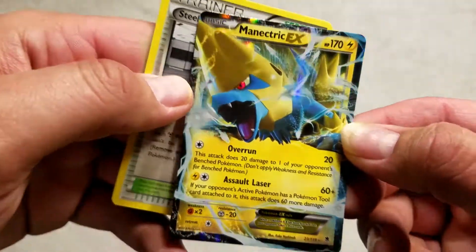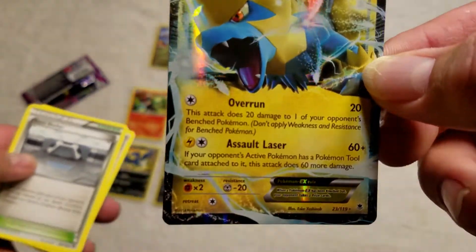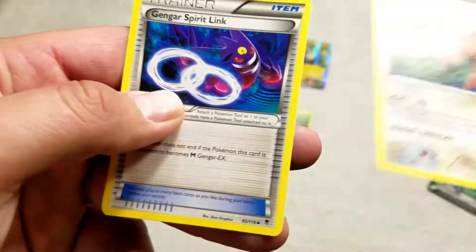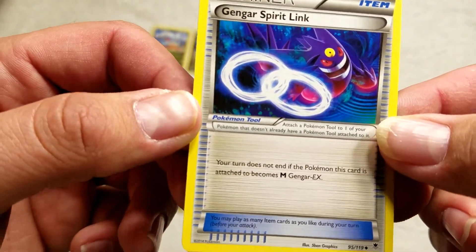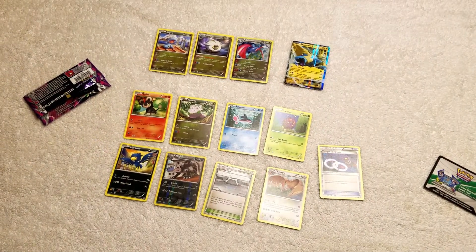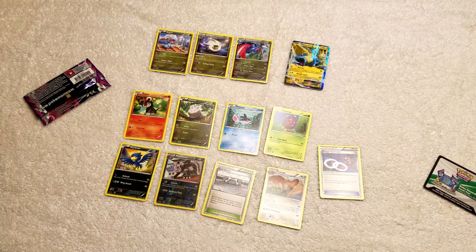And it is shiny — check that out! That's like one of the better pulls today. Whoo! We got a Steel Shelter, a Flareon stage one, and a Gengar Spirit Link. This has been a good pack, guys! We're gonna go ahead and lay them out. Thank you all for checking out Pokey Stings — don't forget to like, comment, and subscribe. Thanks, see you next time!